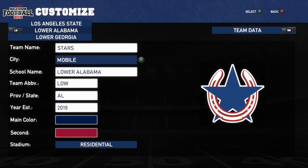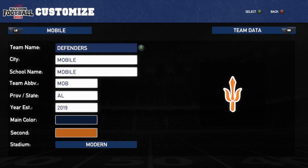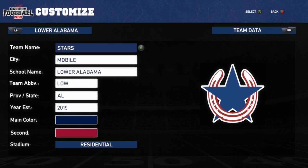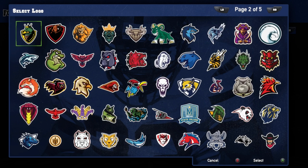Lower Alabama — this is supposed to be South Alabama, my college. I thought they had Mobile though. I don't know what college this is supposed to be, but I want to go ahead and customize Lower Alabama. We're not going to be called that though — we're going to be called 'South.' What logo do I want to go with?